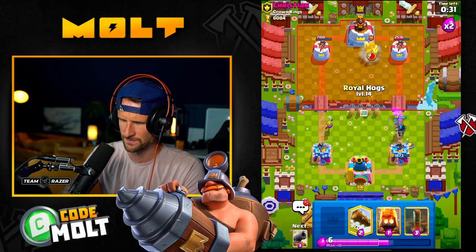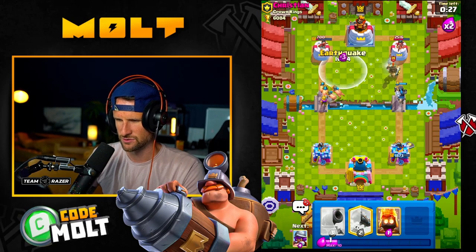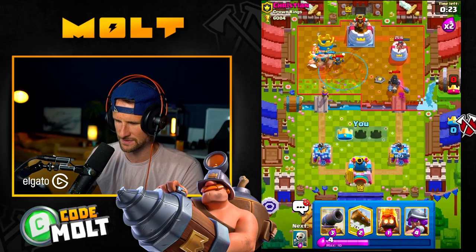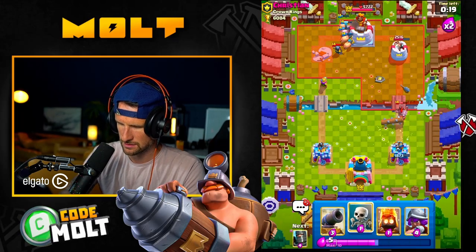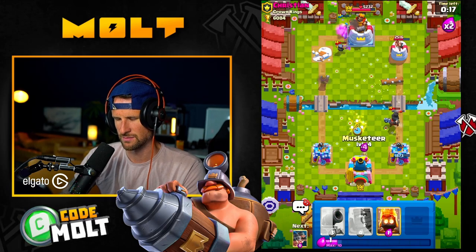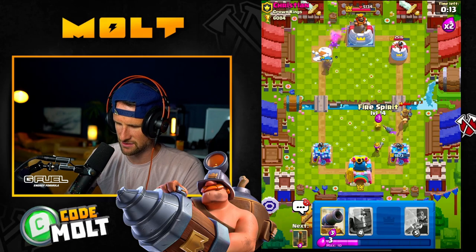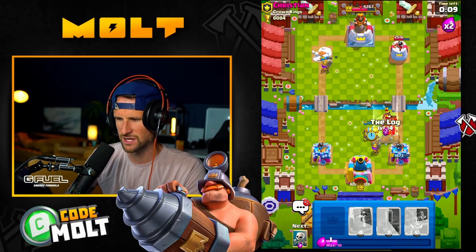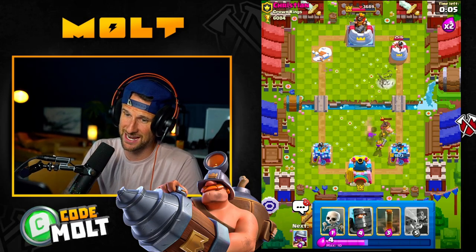Drop this off — yeah, gonna take out almost all of those. Musketeer is going to do a great job for us there. And then again we can do this — we can go Cannon, we can Log. They're trying their best but it's not gonna happen.